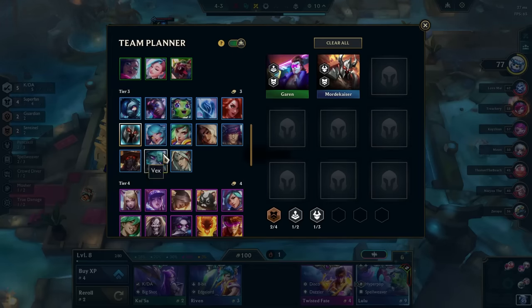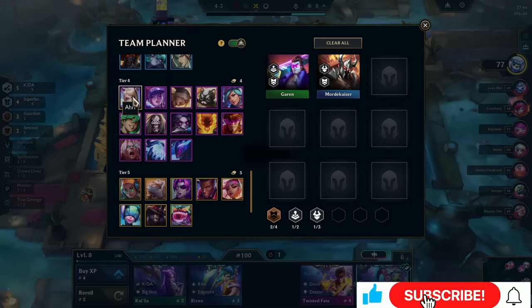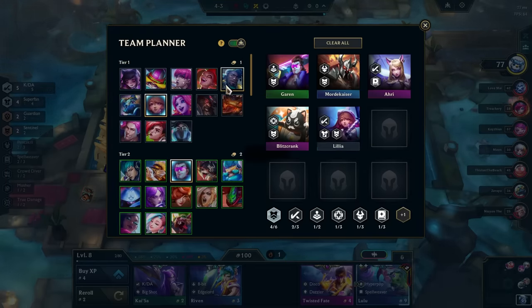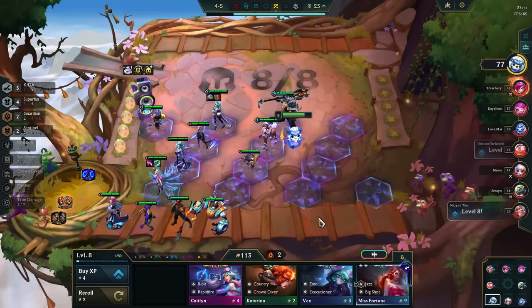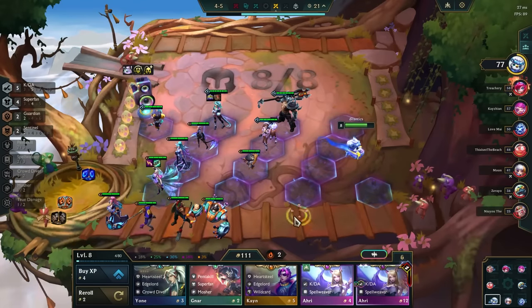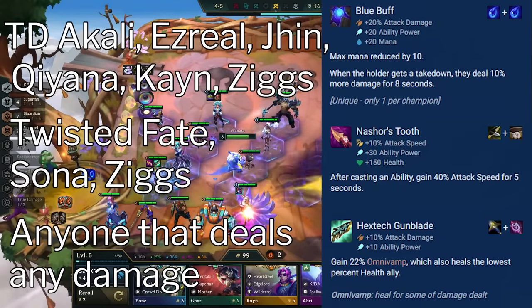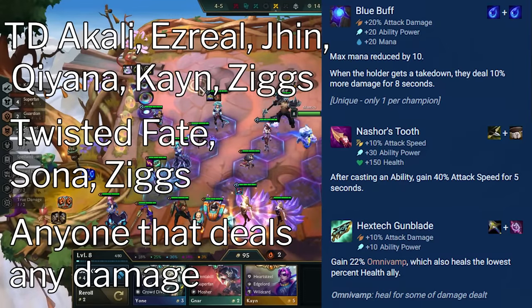Our game plan is to play flexibly around strong Headliners until you make it to level 8. Both win or loss streak is fine, although losing early can help you secure 2-star tiers. Get to level 8 sometime in stage 4 and roll down for a Headliner Ahri or Blitzcrank. If you miss Ahri, Blue Buff, Nashor's, and Gunblade are super flexible items, so play around the Headliner and units that you hit.